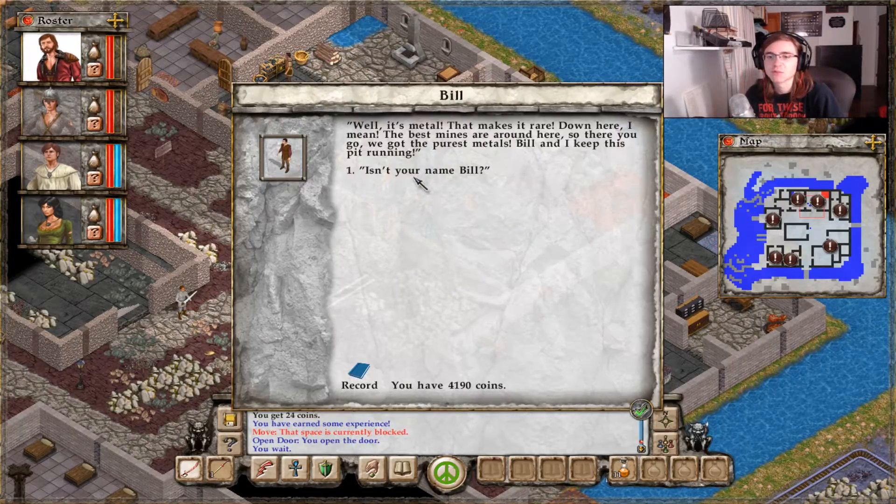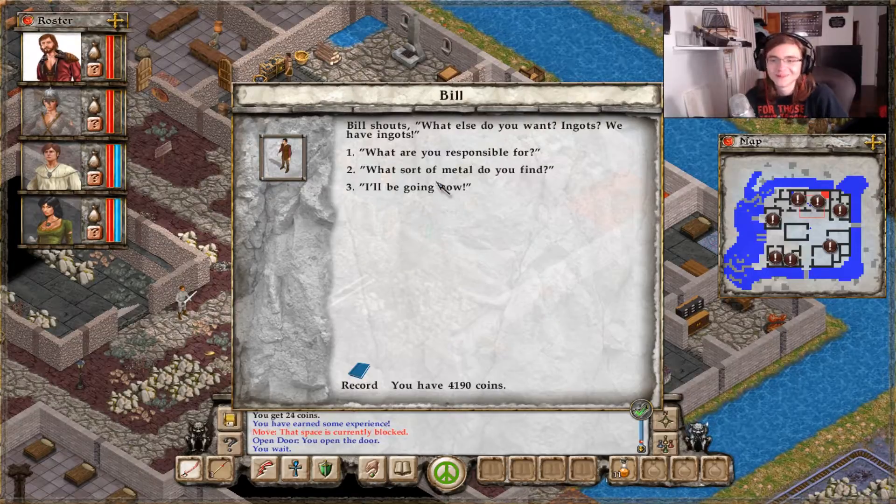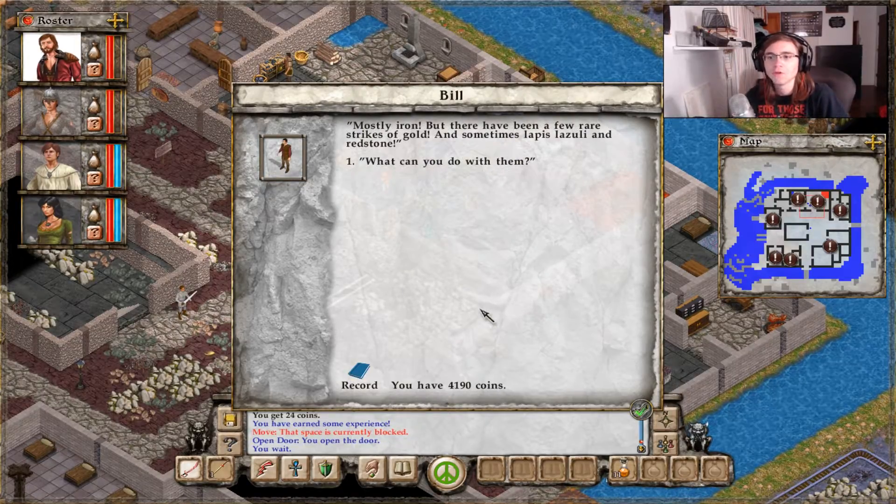Bill and I keep this pit running. Isn't your name Bill? We're both named Bill. I'm Bill, and he is Bill as well. What sort of metal do you find? Mostly iron, but there have been a few rare strikes of gold, and sometimes lapis lazuli and redstone.